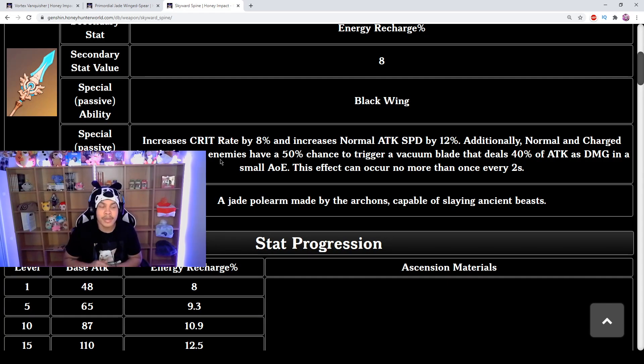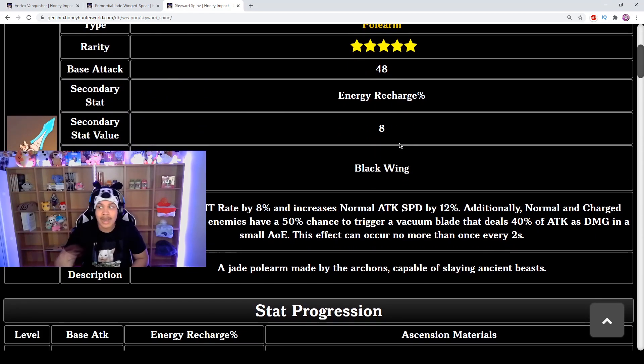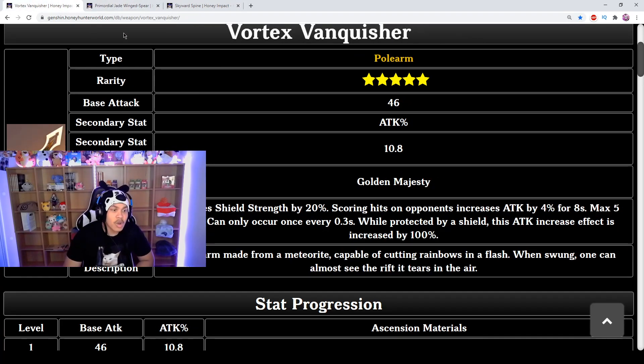This weapon is probably the least optimal of the three unless you specifically want to spam elemental burst every few seconds with high energy recharge. For main stats, you don't really want energy recharge — you want crit damage, geo damage, and attack percent. If you're going white damage DPS you want physical damage, attack percent, and crit damage.